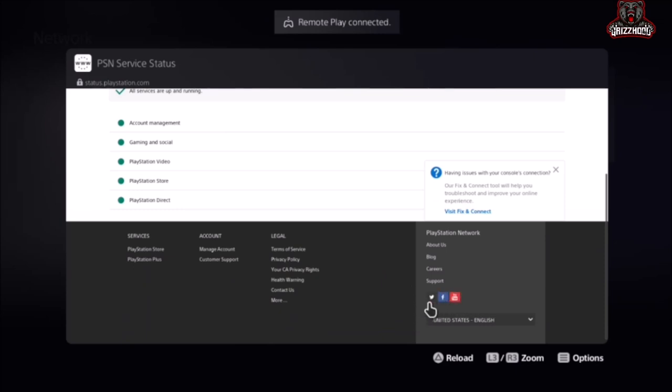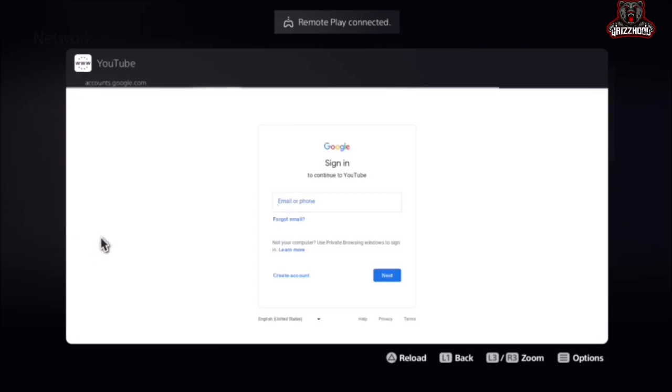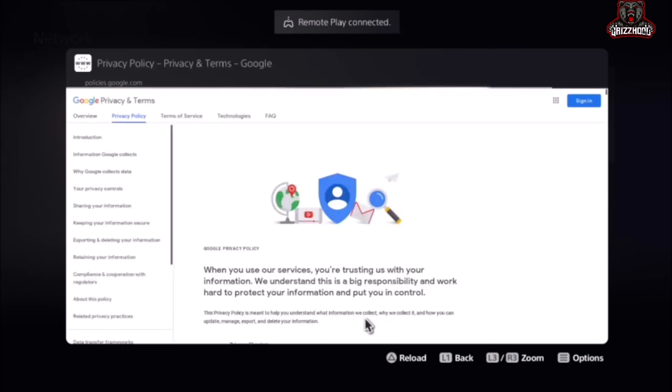Once you're here, scroll all the way down to the bottom and you're gonna notice there are three social media icons. Get the pointer and choose the one that says YouTube. Once you select YouTube, go ahead and select the one that says Sign In. It's gonna bring you to a page — don't worry, you do not have to sign in. Go down to where it says Privacy and select that one time.